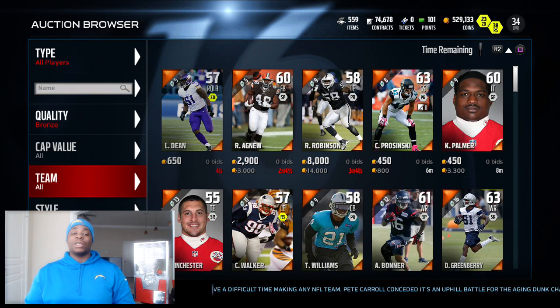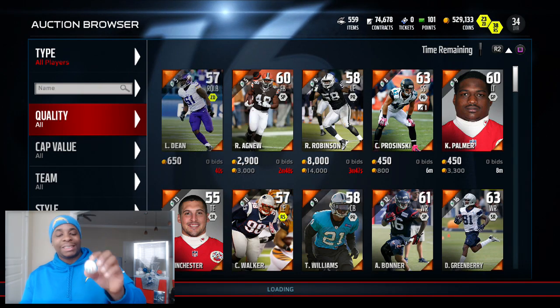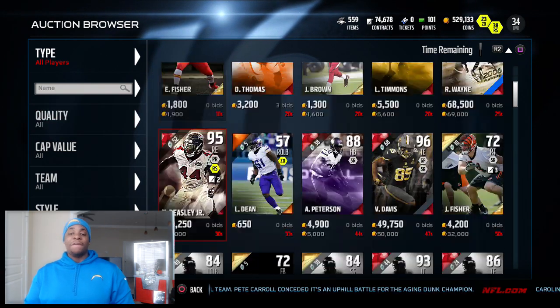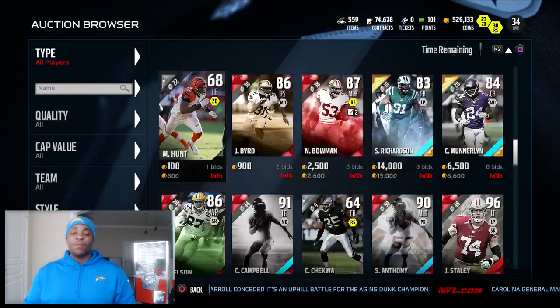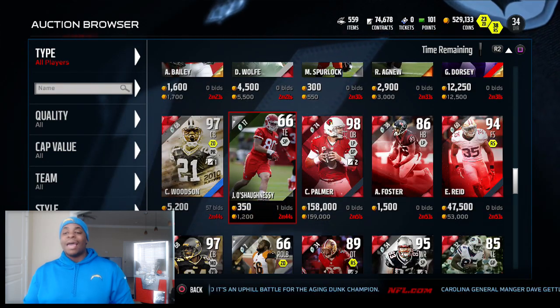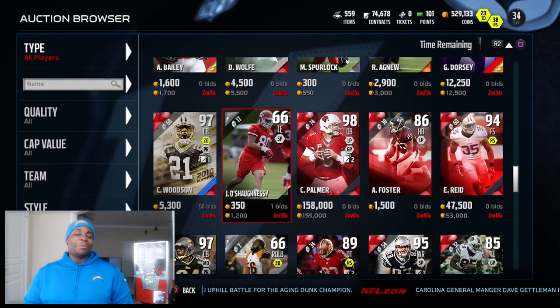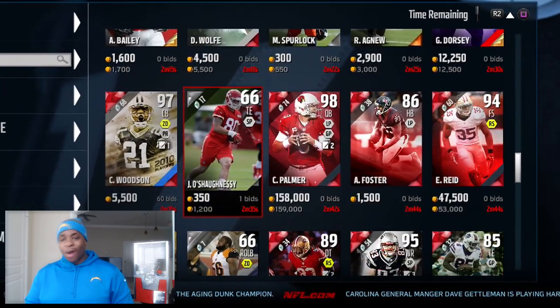Alright, next up we got a green, which is any. So we're going to change the team to all and change the quality to all, then count down 57 spots. But we're going to land in between all this greatness and it's going to be on this card — I already have a tight end, so I guess I just lose out on the spin. So far I've done 13 spins and I still have 12 more chances.